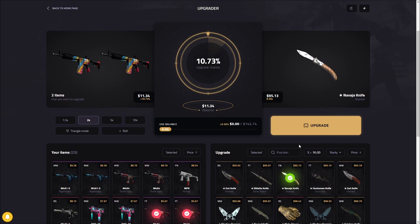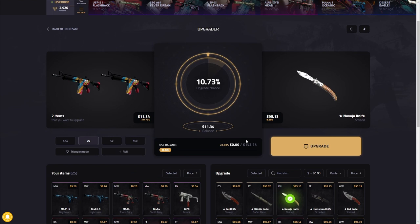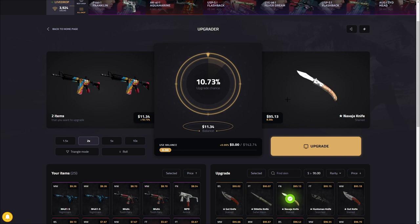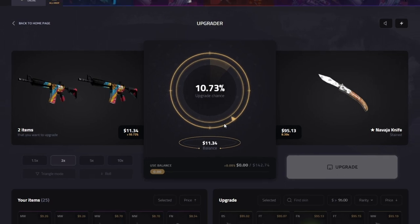Now is when the fun begins — we have all these cheap skins and we're gonna go for some ten percent upgrades. Last time I did this I'm pretty sure we hit the first one — maybe history can repeat itself. Here we go: eleven dollars to a hundred dollar knife. Yeah, we're definitely not gonna hit that one unfortunately.